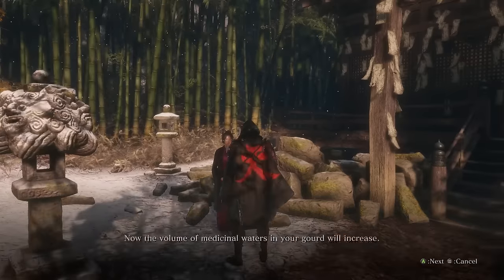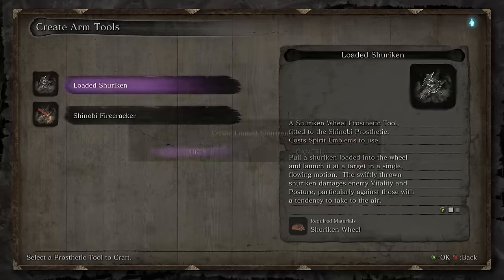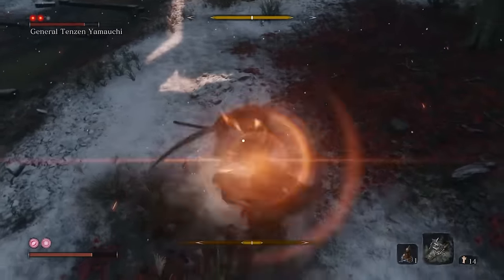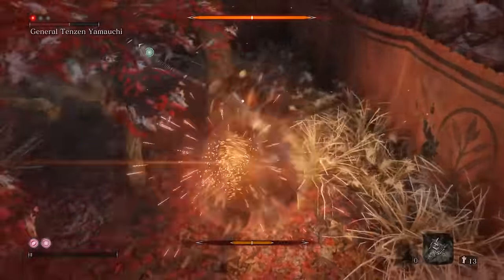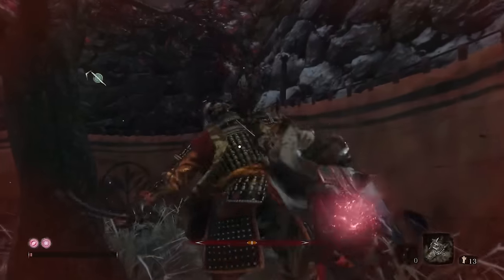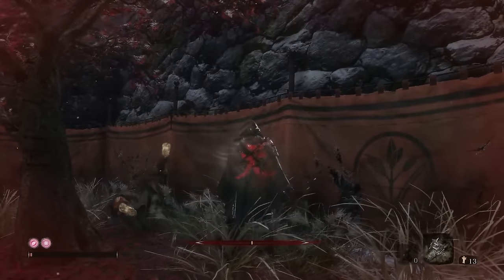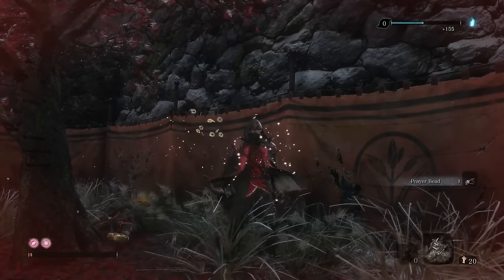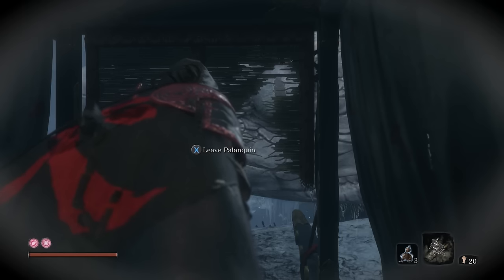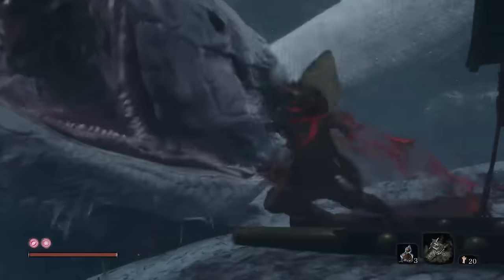Before the next mini-boss fight, I went to upgrade my healing gourd, got the shinobi text, and activated the shuriken prosthetic and the firecrackers. General Tenzen Yamauchi was more of the same and honestly it wasn't even that hard. Wasn't this the hardest Sekiro mod ever made? Where is the difficulty? I honestly could not appreciate it. I spy... BITCH!